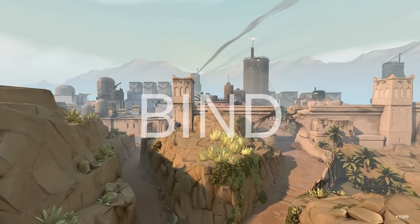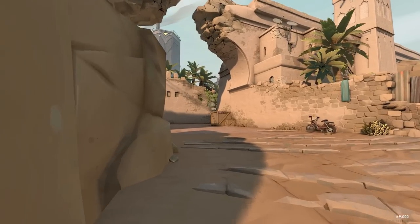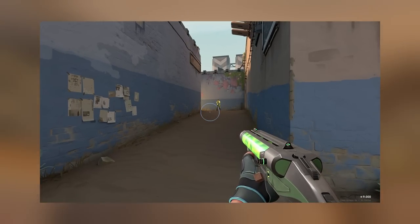So here we go. Today we take a look at Bind — seemingly everyone's favorite map, and mine too actually. There are four choke points we will look at to determine where you should place your crosshair and in which scenario, to ensure that all you have to do when the enemy appears is click your left mouse button.